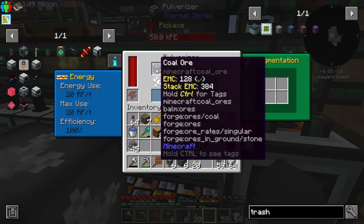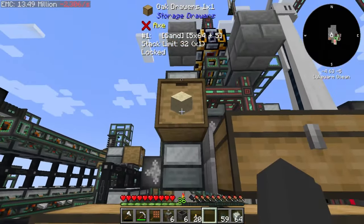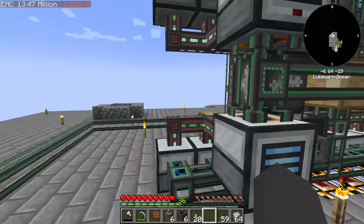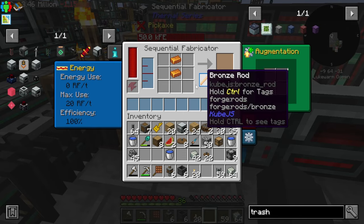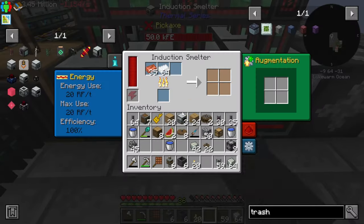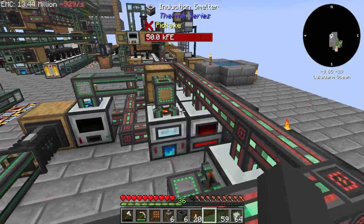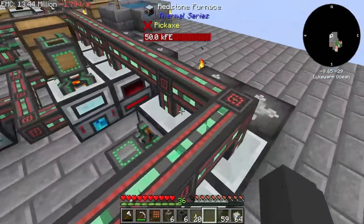We also added a sand pulverizer — one of its outputs is gravel, which we take into another pulverizer that produces sand stored in a drawer for easy access whenever we need glass or sand. The invar production line is much smaller — just two induction smelters making invar, matching the same rate as our steel. Finally, the bronze rod production line: two redstone furnaces, one making copper and one making tin, fed into an induction smelter which makes bronze. You need three copper and one tin to make four bronze rods. We use a sequential fabricator rather than a multi-servo press to keep it slow so it doesn't overflow.